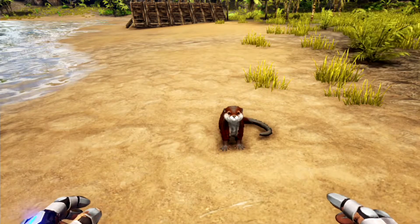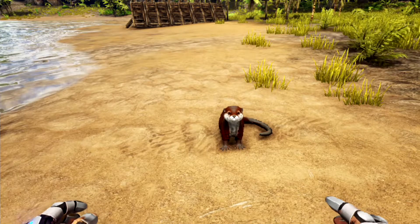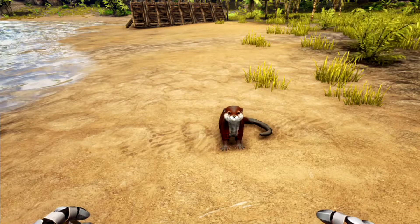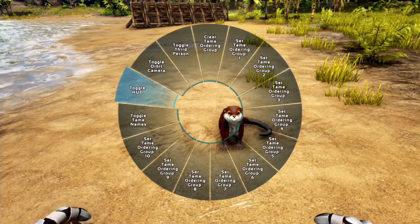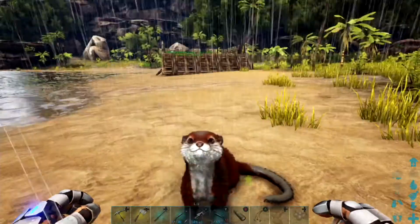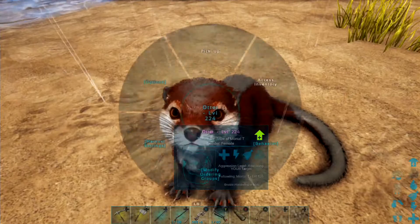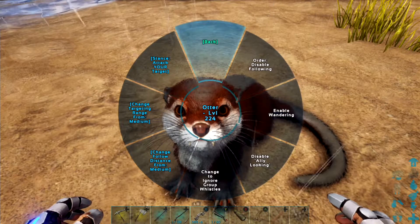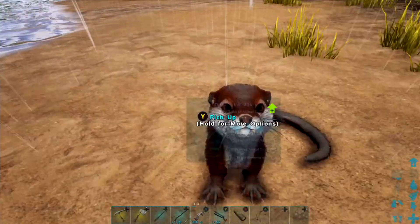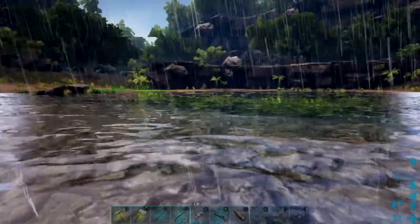Its second ability is to go hunting for fish and to gather silica pearls and black pearls from those fish. To demonstrate: make it follow you, then go to behavior and turn its aggression to aggressive. Then you can either pick it up or do this near a body of water — chuck it in the water and it'll just go hunting for fish like that.